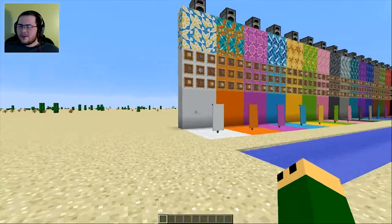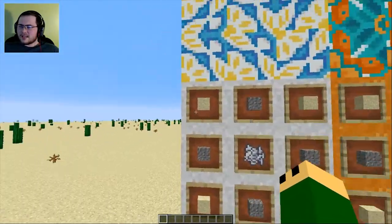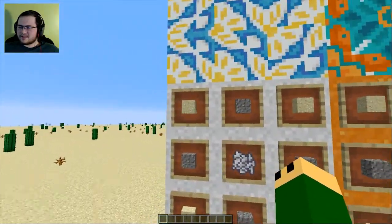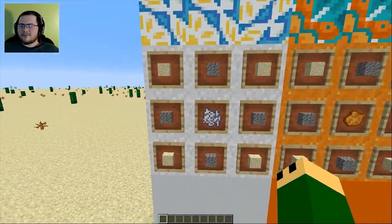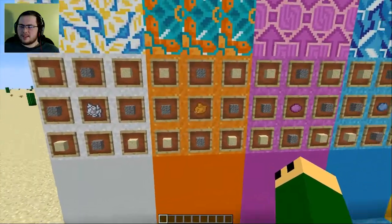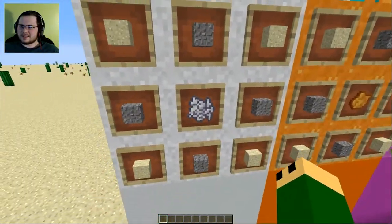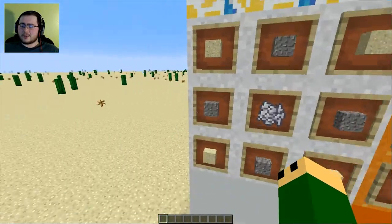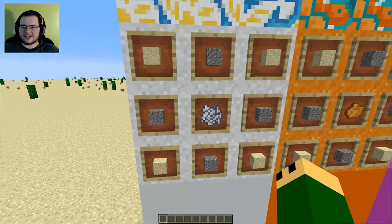So, how do you make this stuff? Well, all of them start off with the basic sand and gravel in the 3x3, and then whatever color powder you want to make will be in the center. So if I want to make white, I just put sand in the corners and gravel on the sides and then bone meal in the center.